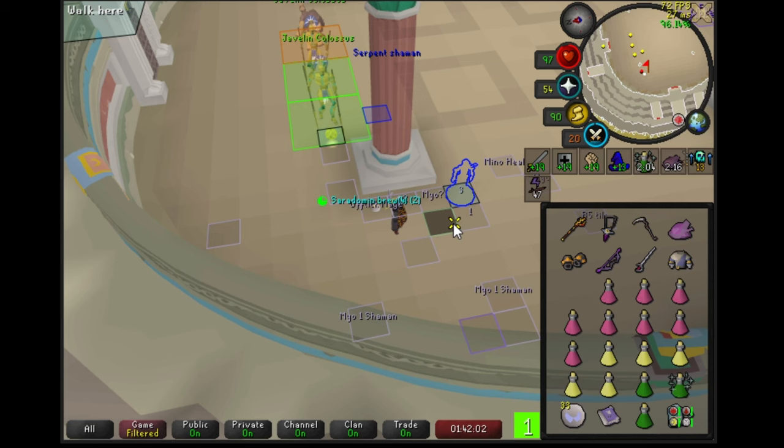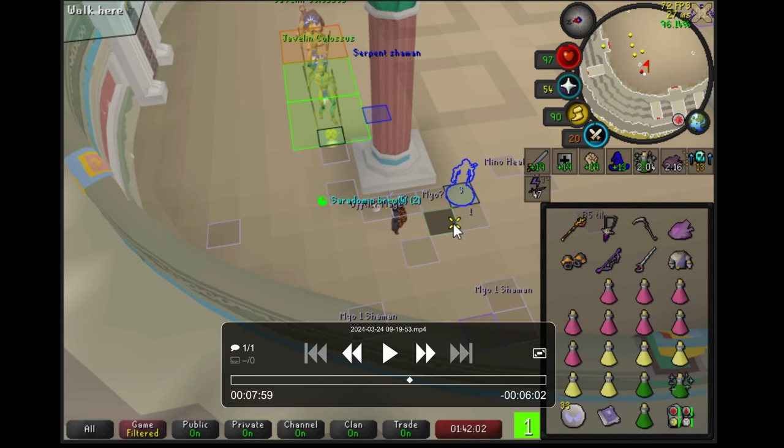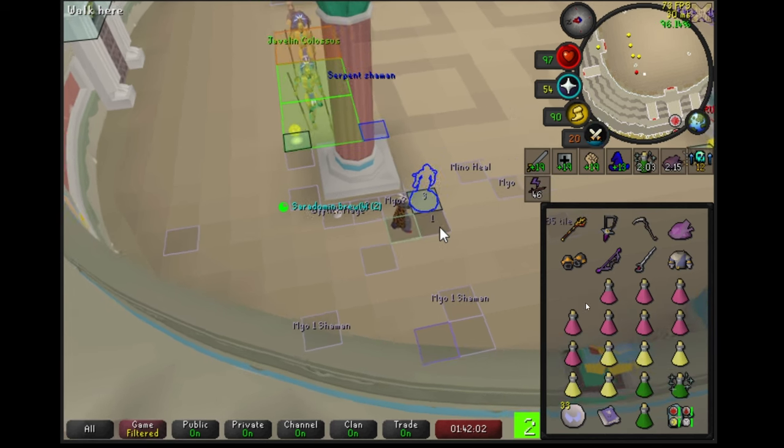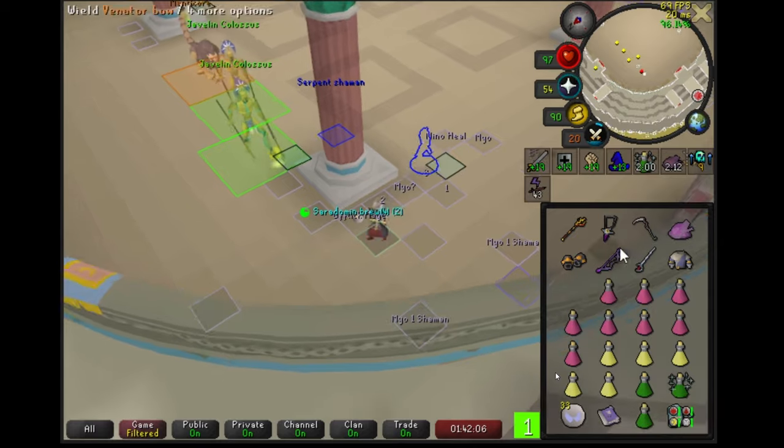When you have two 3x3s in front of a manticore that hasn't revealed its style yet, the simplest option is to stand right next to the exit of the pillar and let all three see you at once. If the manticore is on the same style, they will all naturally same-tick and you can just flick the manticore. If they aren't on the same tick, you'll have to stand six tiles back from the pillar and step out so that the two front NPCs can hit you, then move forward and the manticore will be able to see you on an off-tick. In this example, the manticore prays range, so it's a very easy solve.